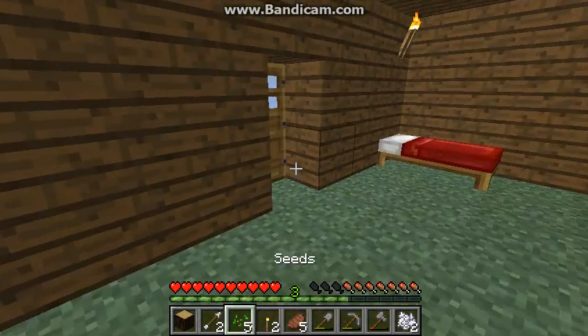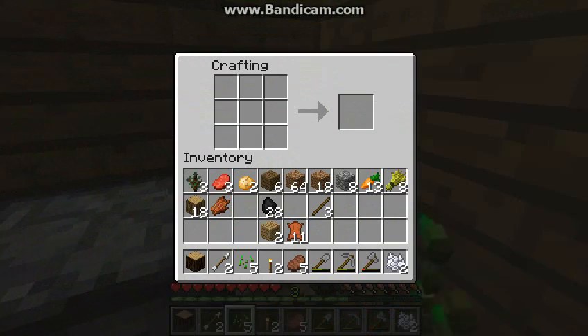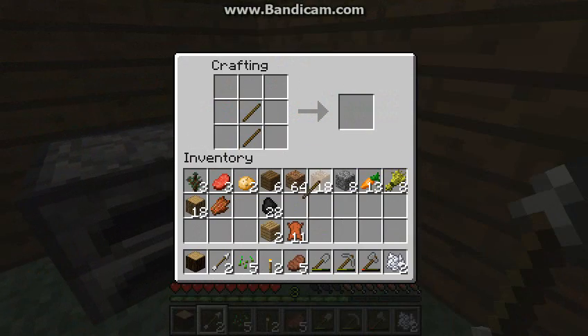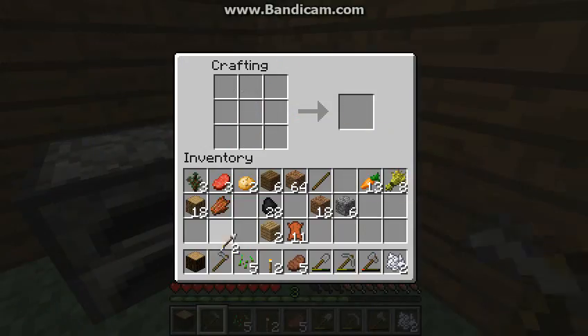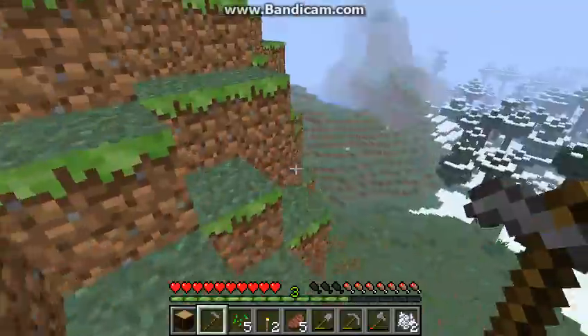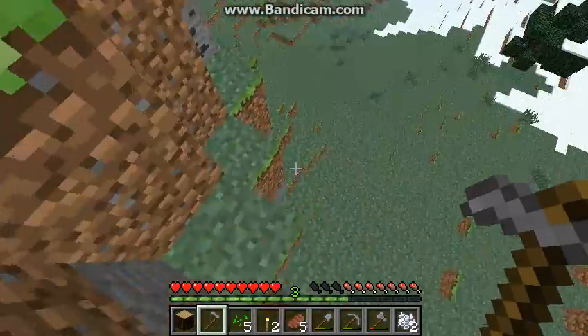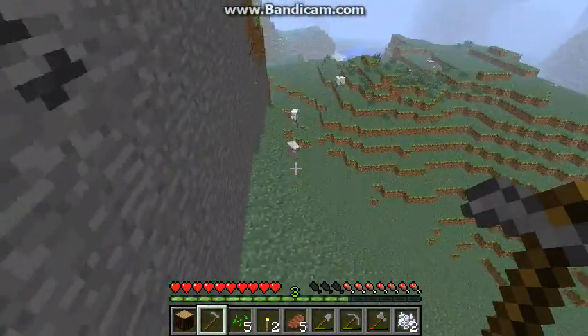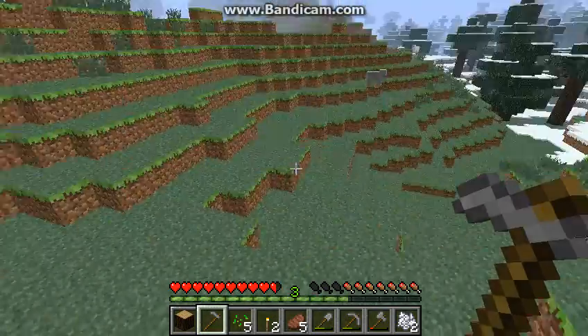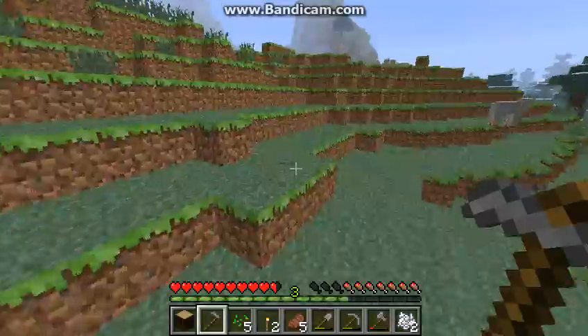Maybe five seeds? Maybe I can go down to the river and start a little potato, wheat, and carrot farm. Then when we find a bucket — we're going mining, we find some iron — I'll make a bucket and then put it closer up to my house.